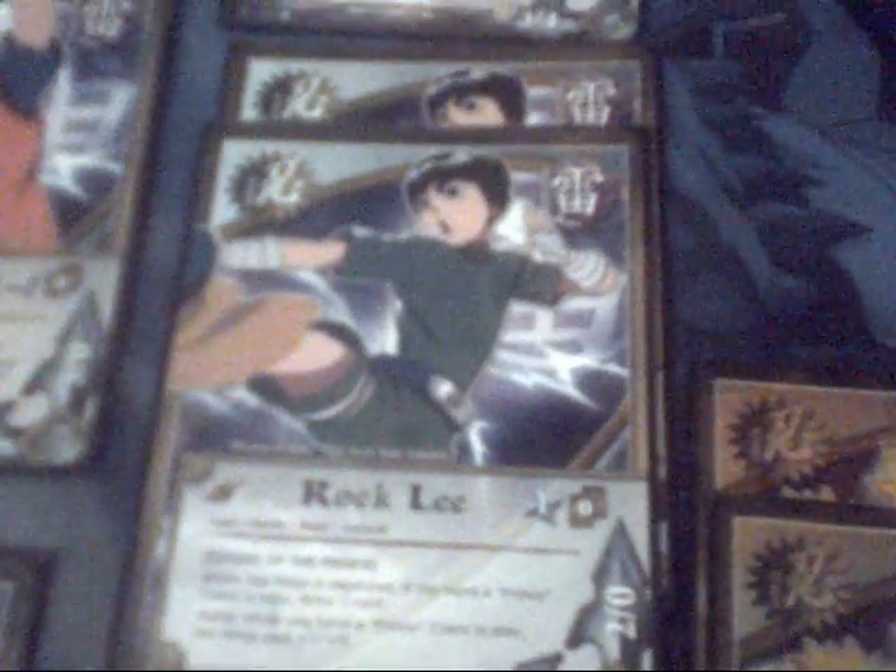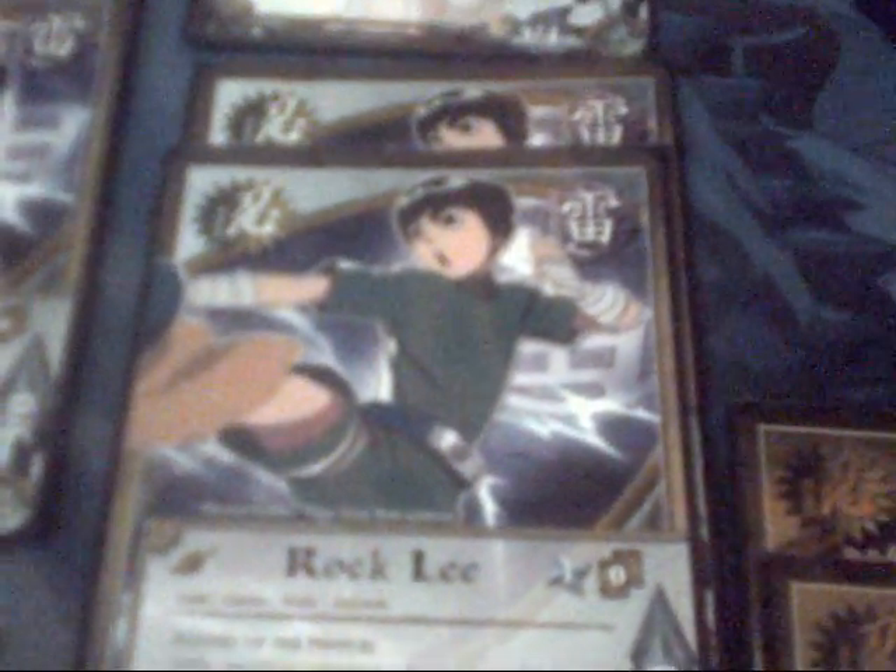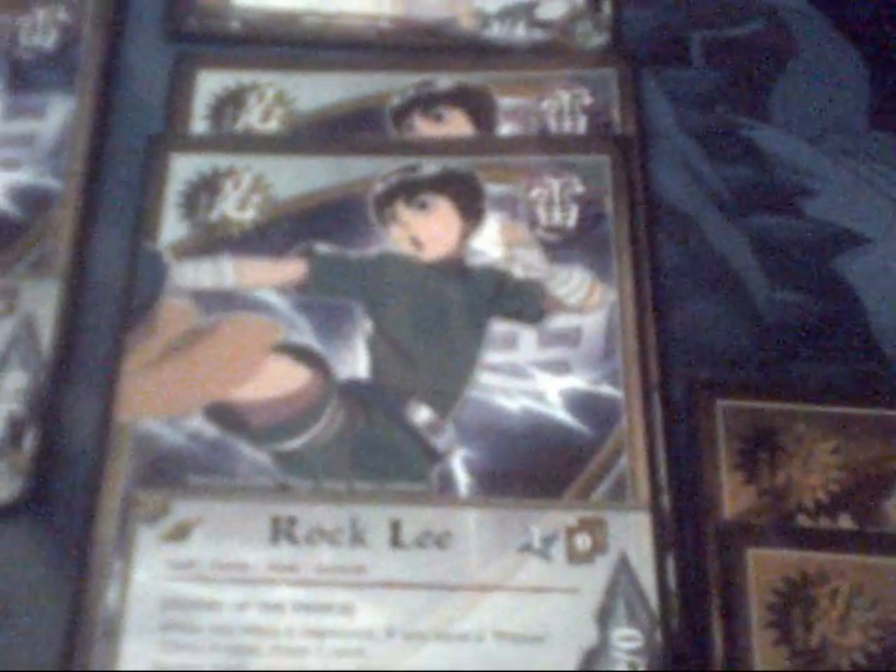Then we've got Prince Lee, who is a one-drop, 3-0/2-0. He becomes a 4-0 if you have a Prince in play — he gets plus one plus zero, which is valid. And you get to draw a card if there's a Prince in play. I'd suggest just running two if you're going to use any of them at all.